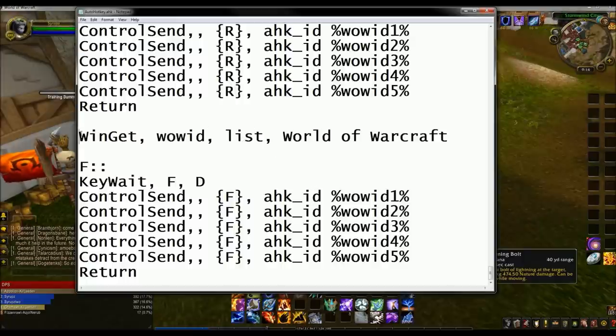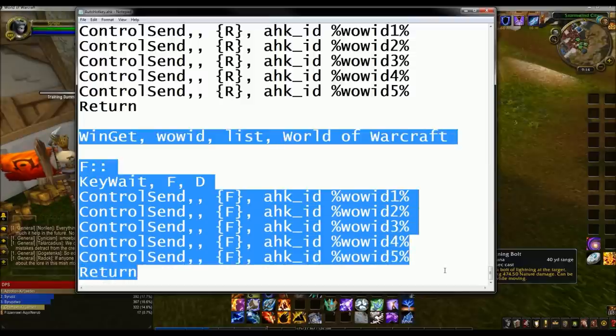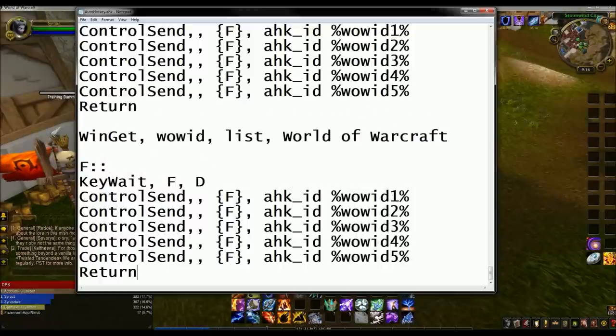To add a key, what I did is copy and paste from the WinGetList World of Warcraft block all the way down to 'return,' then copy and paste that down and change the key letter. Like maybe I wanted the G key — change these to G. It goes quicker if you copy and paste like this. And that's it — now that one's keybinded to do whatever I want for G.